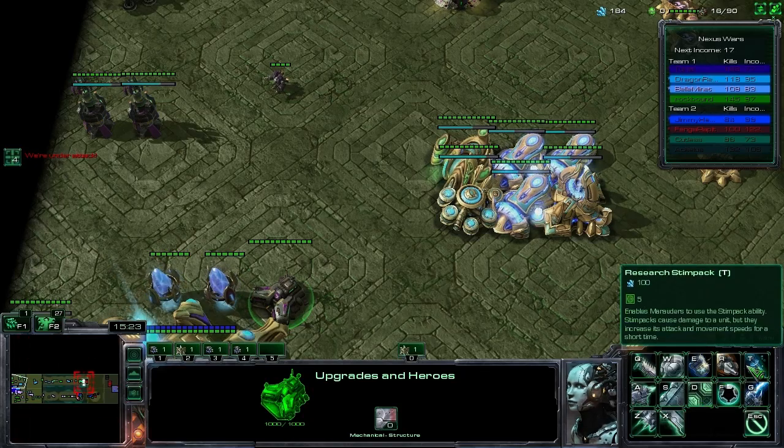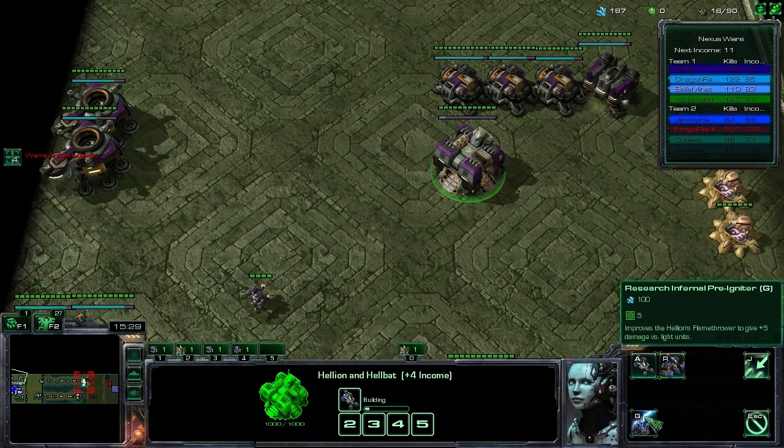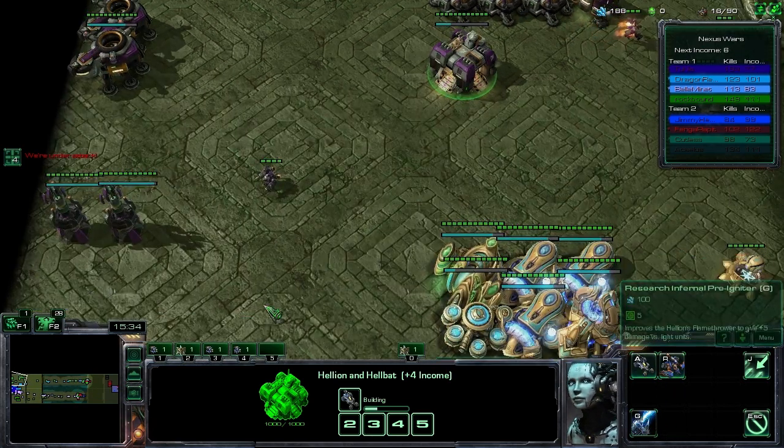Even though all your upgrades are located in the upgrades and heroes building, you are given the option to research certain upgrades at the actual building where the units are spawned. However, they are only associated to the unit that is made by that building.